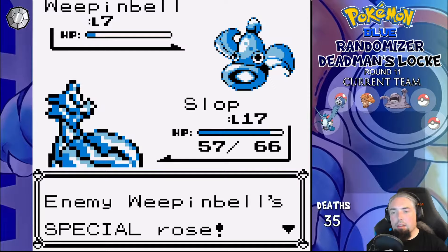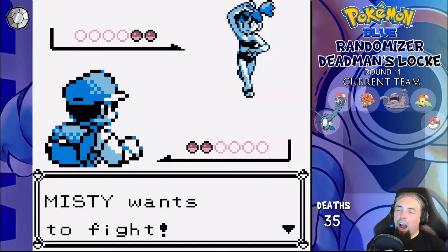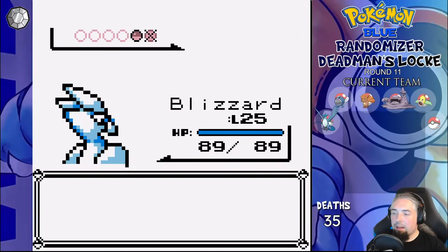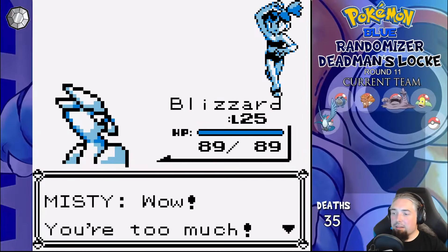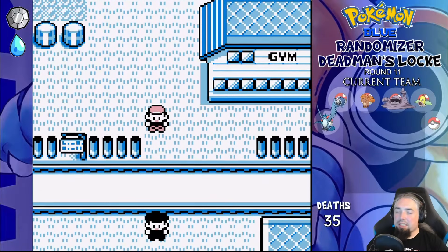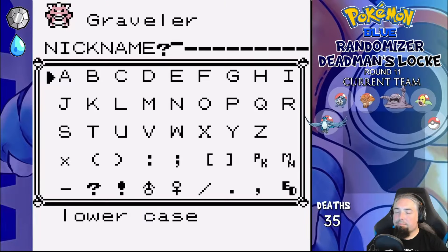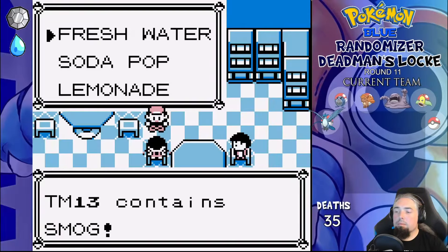Across Nugget Bridge, we catch a Weepinbell and name it Beanstalk, then take Blizzard and Slop into the gym. Misty leads with Gastly, I lead with Slop but switch to Blizzard for a Confusion one-shot — that TM came in really handy. Dodrio is her other mon and Ice Beam again one-shots. Onwards to Vermillion — but not the way the game would want, since we found a Fresh Water on the ground, so we can go through Saffron instead. We also get the Eevee gift from Celadon, which turns out to be a Graveler we name Zubat, and get the TMs on the roof of the shopping center before continuing towards the SS Anne.